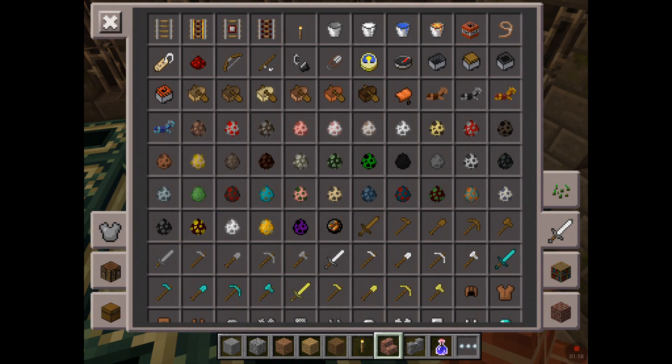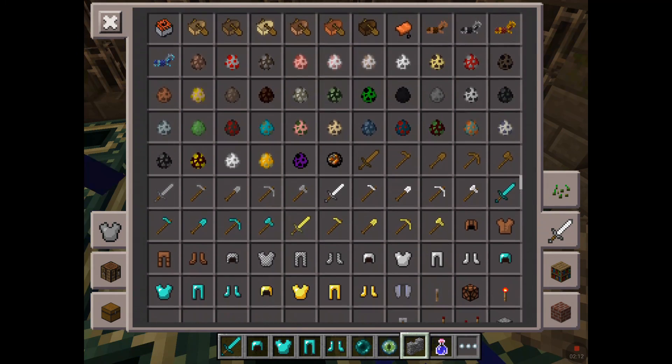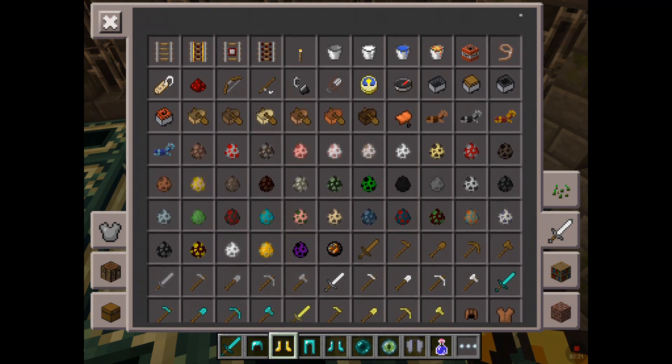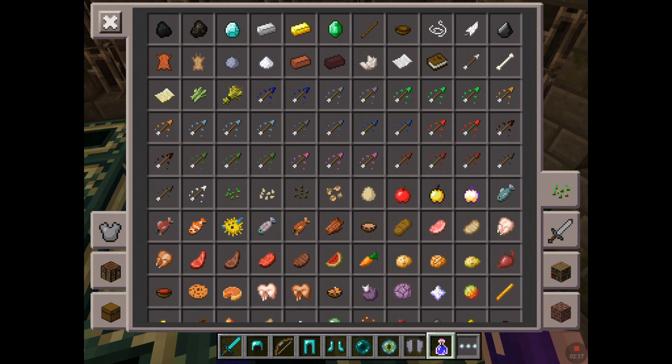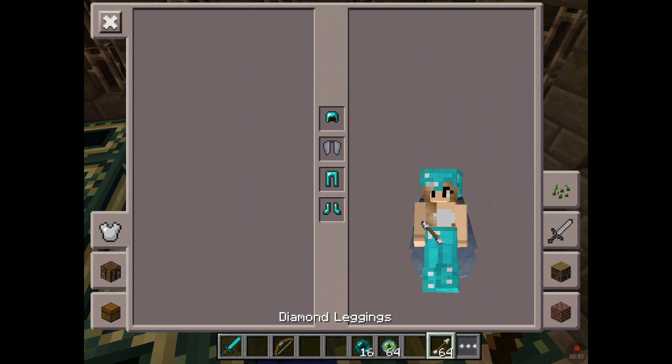Let's get the End crystals out — I mean the Eyes of Ender. Should we get some? Yeah, we're gonna get some armor too. I'm just gonna get a bow, some arrows, a sword, and then elytra wings. Diamond armor like always. Elytra wings always help!